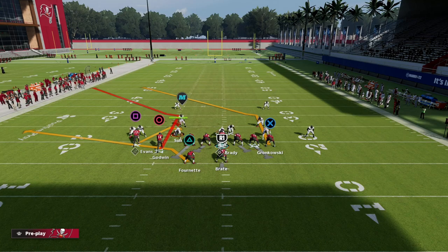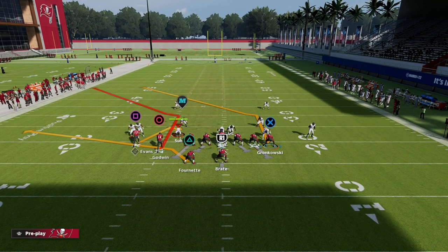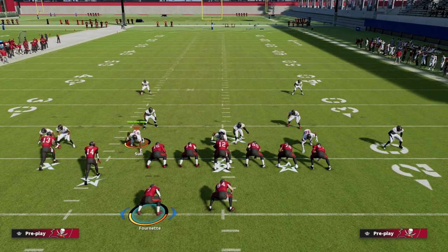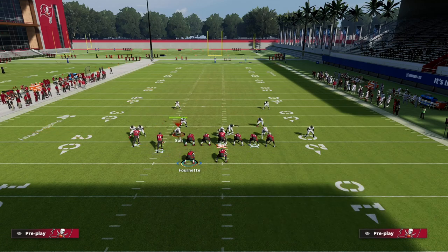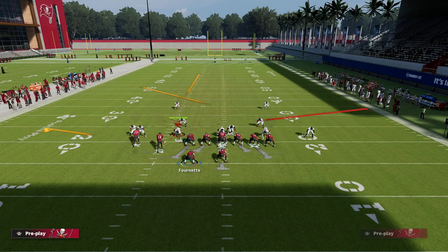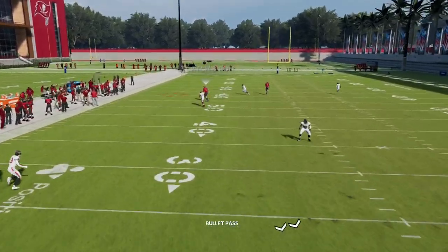The first thing I want to do is identify the key routes in this formation. As you can see, we have this nice tight end post — one of the best routes in the game. What I personally really like to do with this play is flat my left receiver Mike Evans, put my running back on a streak, and then slant Chris Godwin. So we've got a slant-post concept built right in.